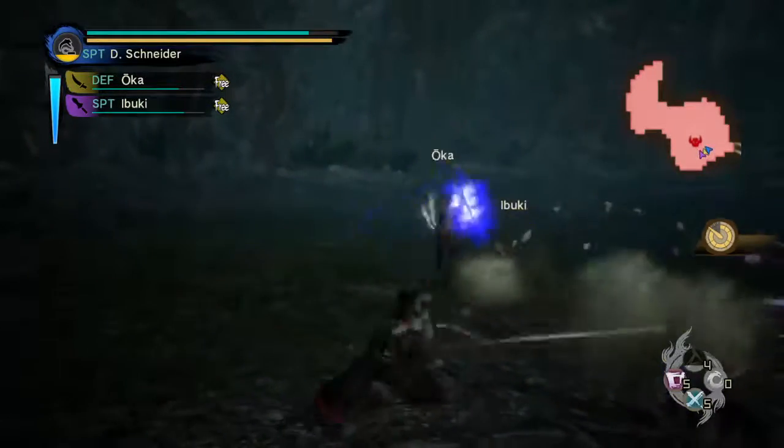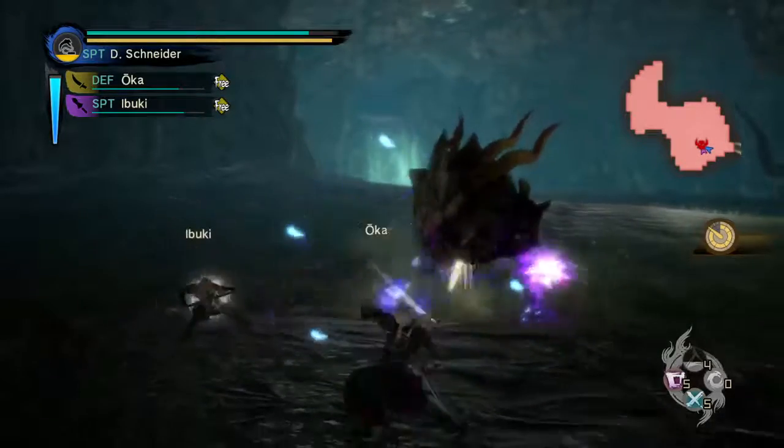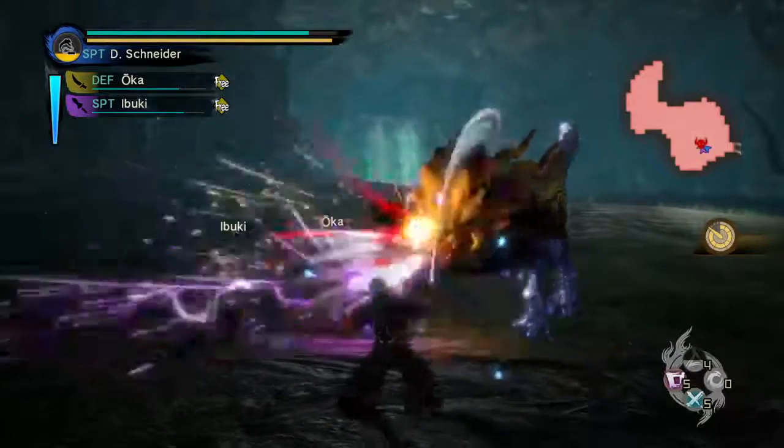The reticle will now turn blue when targeting allies and red when targeting enemies. The reticle will show different states for hip, aim, and sprint. Context actions will dim when aiming while they're active.